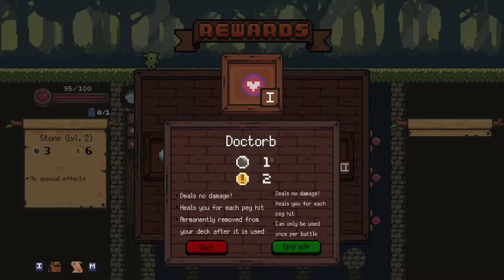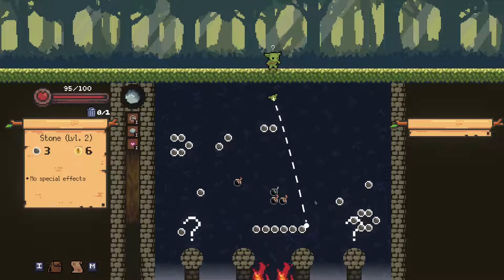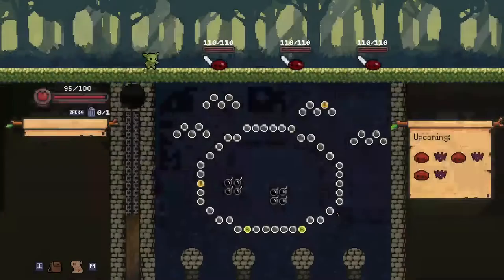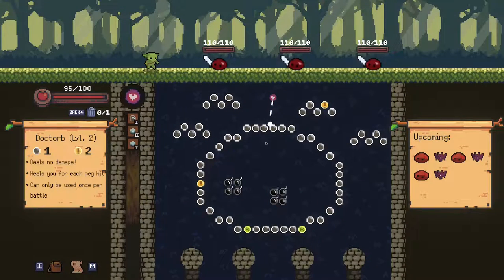Health is good so I'm not going to heal - I'll upgrade the orb instead. Doctor Orb if I upgrade it heals for each peg hit and can only be used once per battle, so that's amazingly more useful. I'm going to upgrade that. It's not a one-time consumable anymore, just limited to once per battle - fantastic. I wonder if you can use it multiple times at level three, which would be amazing. It's definitely worth saying there are some adorable pixel art animations for the main Peglin character, and the combat animations are usually very good.